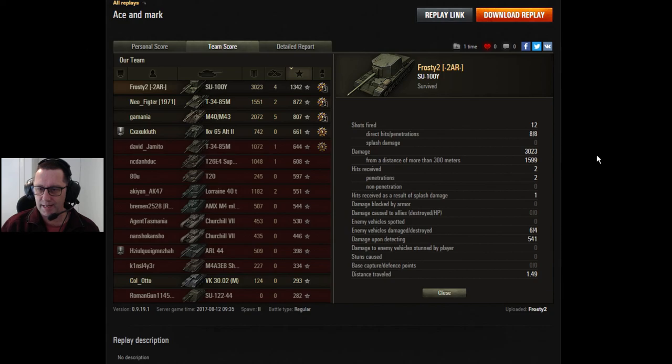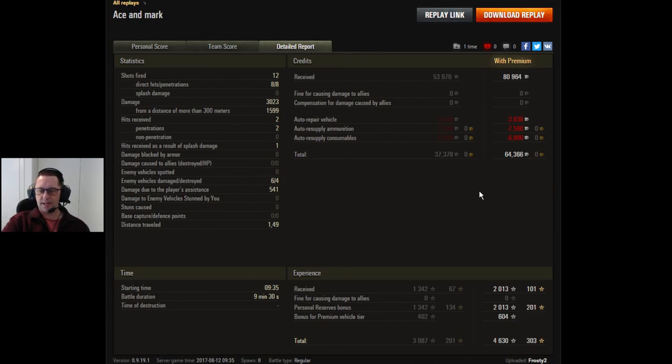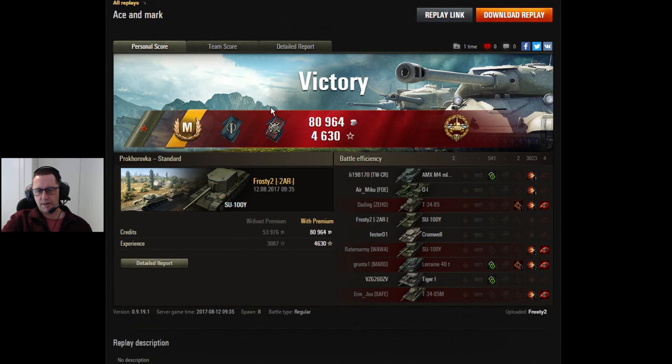12 shots fired, 8 hit, 8 went through. 1599 sniped — you'd expect that in a tier 6 tank destroyer. 3023 damage done, a little bit of assisted — that was enough for an ace tanker. Look at those credits with a premium account: over 64,000 credits after tax. And of course he was just firing standard rounds, I think, in the mighty, mighty box tank, the SU-100Y.